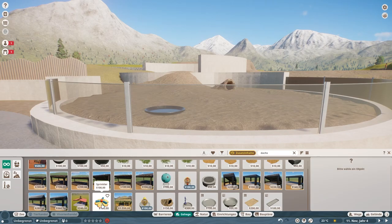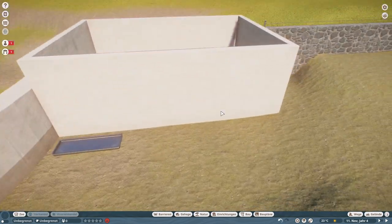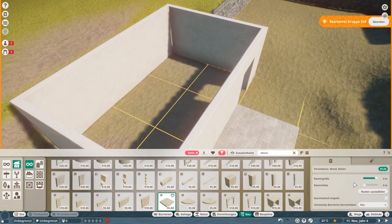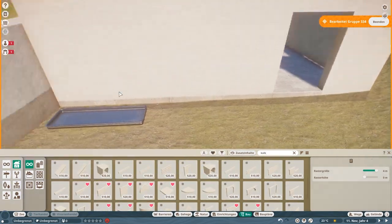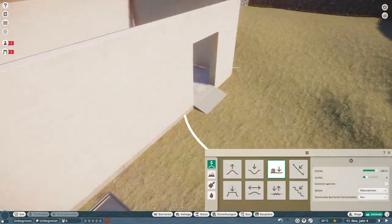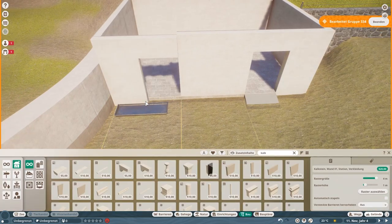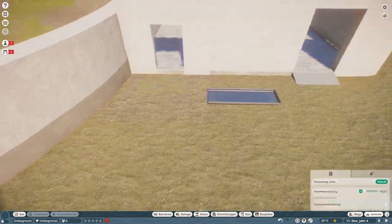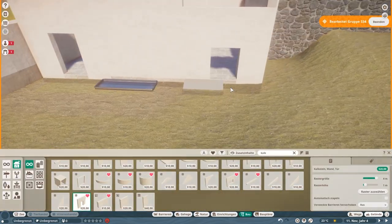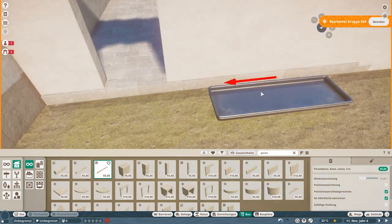Right now I'm getting into placing all the enrichment items, which I'd absolutely suggest doing early, because you're gonna forget it and then they'll ruin your terrain — that's what they do in this game. Having enrichment in first always helps me personally, because if you do rock work and then the terrain gets messed up by enrichment placement, you have to re-do all the rock work. So I try to remember to do it first — I don't always, but I try.